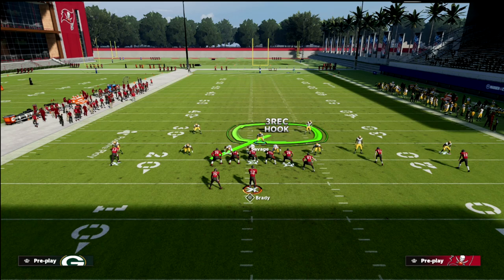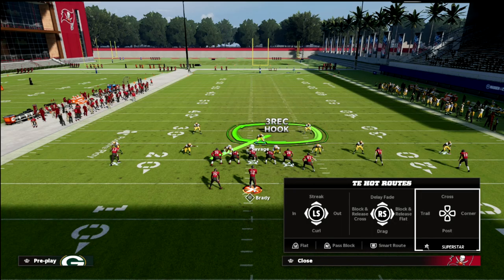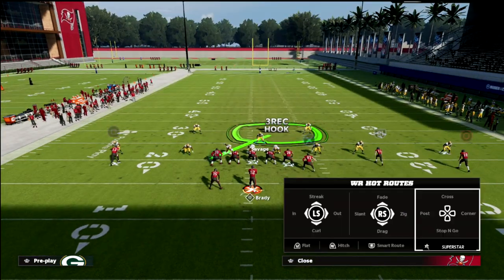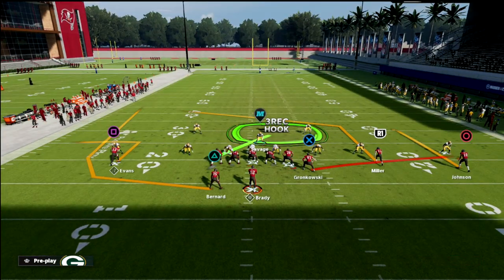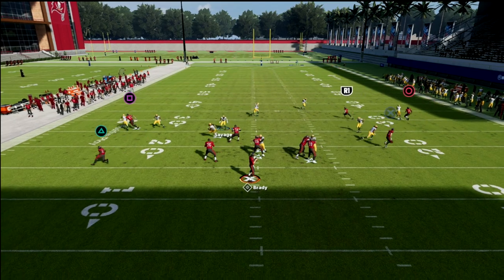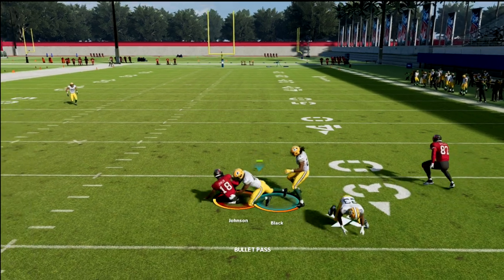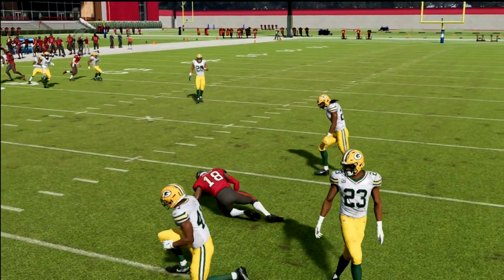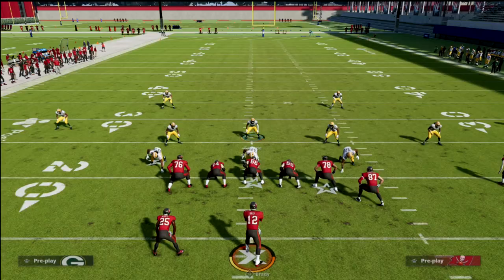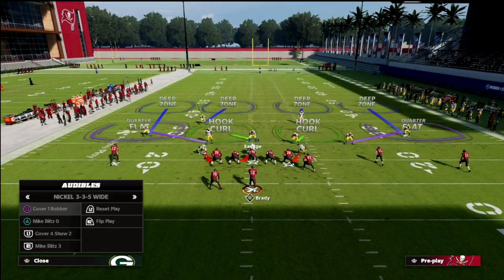Lastly, I like to man the slot up on the number three receiver — this is the best way to run this coverage. What you're going to see is my primary responsibility as the user is a post. I open up into the crosser window, you see the defender guards that wheel, and this plays really, really well. They have to throw into tight coverage underneath and it defends pretty much everything they do.